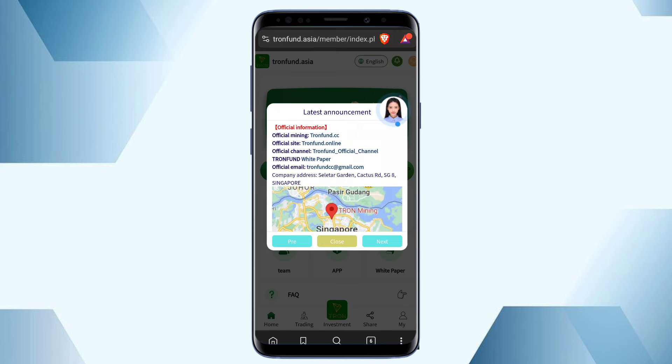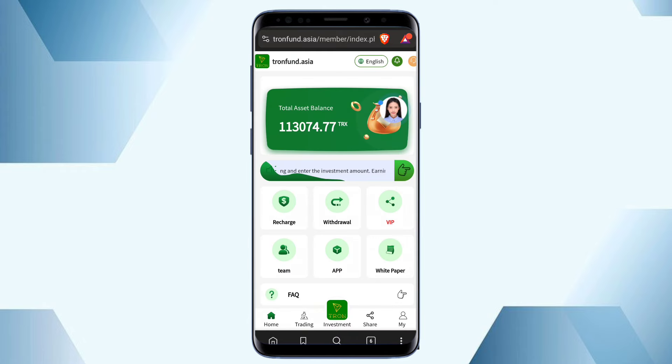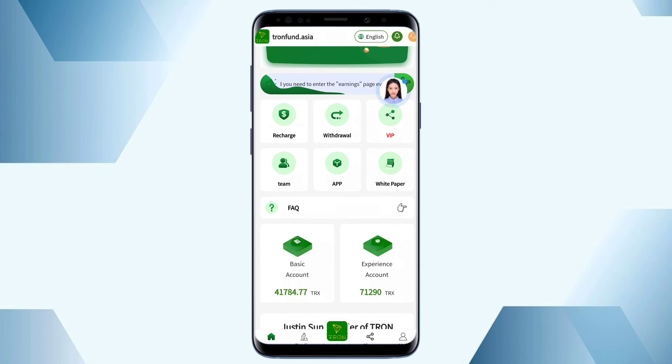Click next to see the platform's official information, click next again to see the platform certificates, then click close. This is the main interface where you can see your total assets. My total assets are high because I have already been using this platform for a long time. You can get the 8000 TRS into the total assets. The six menu options are: recharge, virtual, VIP, team, app, and white paper.